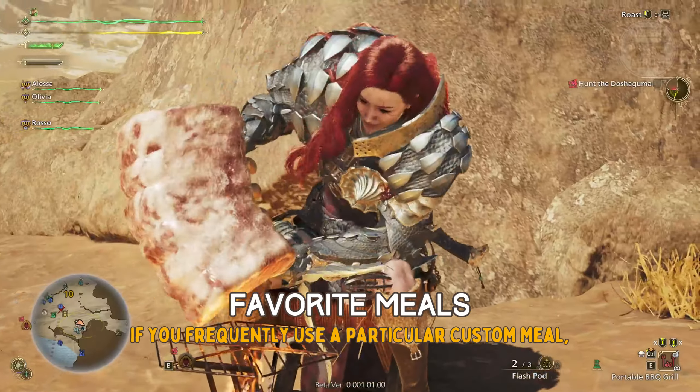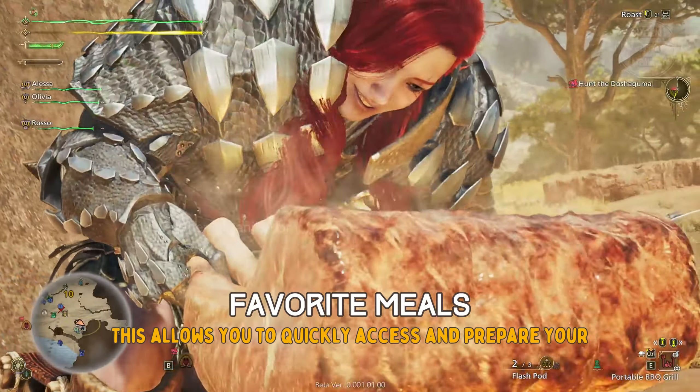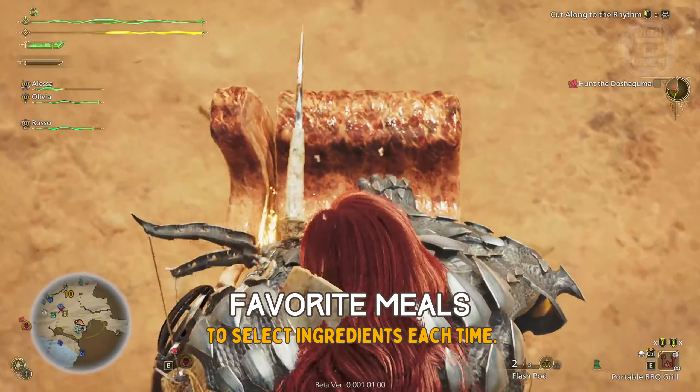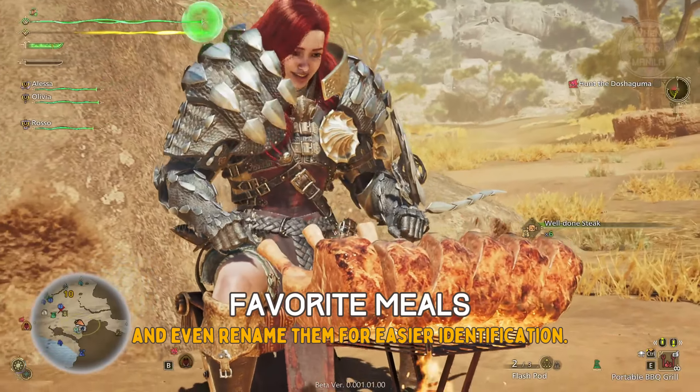If you frequently use a particular custom meal, you can save it as a favorite meal. This allows you to quickly access and prepare your preferred meal without having to select ingredients each time. You can save up to 40 favorite meals and even rename them for easier identification.